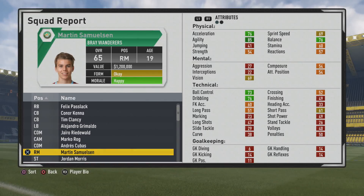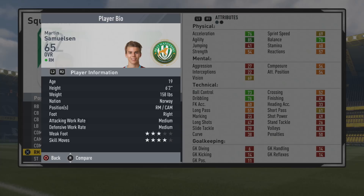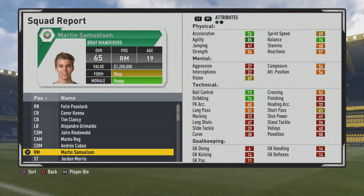Welcome to this player growth test where we're taking a look at Martin Samuelson, the 19-year-old right midfielder. He's 65 overall, so he has some very good dribbling from the start and decent physicals. Six foot two, right mid, CAM, right foot, medium work rates, three-star weak foot, four-star skill moves. Very good agility and ball control for a 65 overall player, but the mental stats and other technical stats definitely need a lot of work.